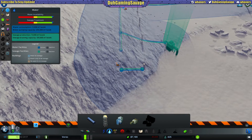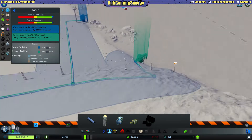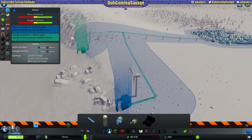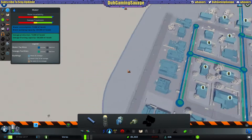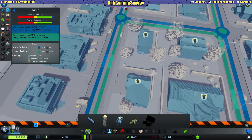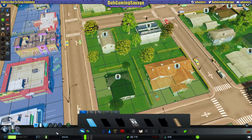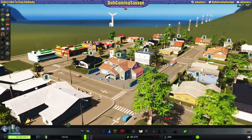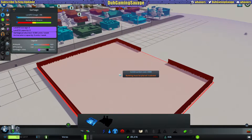I don't know what the waste pipe is for, I don't know if it has to be connected to that. That did cost us a little bit of money. I'm thinking maybe that's why people are sick. Let's see what's going on — are people gonna start dropping dead? It says garbage is piled up, so let's throw one of those landfills somewhere behind everything.